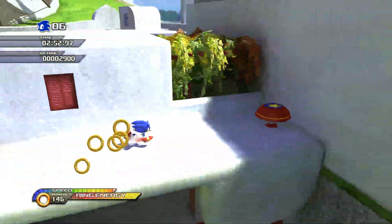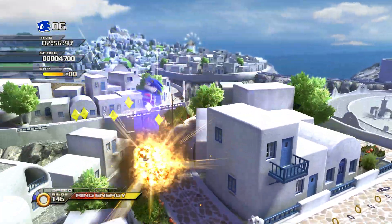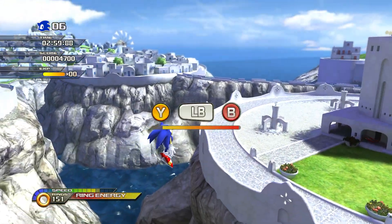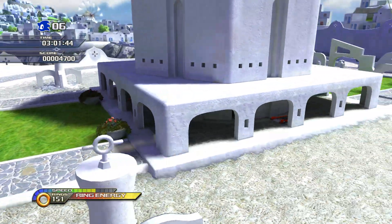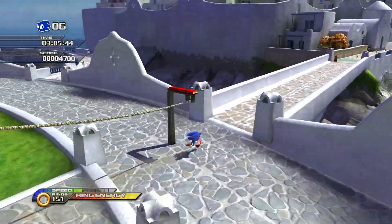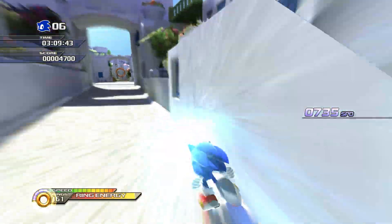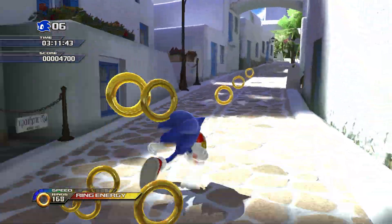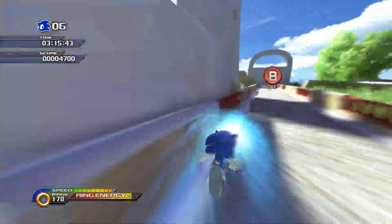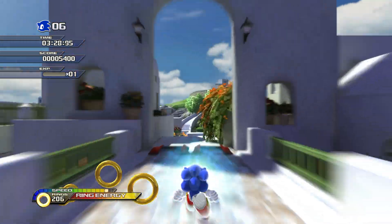This is the Xbox 360 version of Sonic Unleashed running completely natively on PC. And by natively I seriously mean no emulation, janky workarounds or setups — just double click the .exe and you're playing the game. Let me illustrate how incredible this is and also answer some questions you may be having, like how is this even possible, is this going to open the floodgates to more Xbox 360 games coming to PC, and what does it mean for the future of game preservation in general?